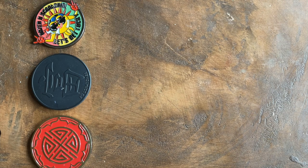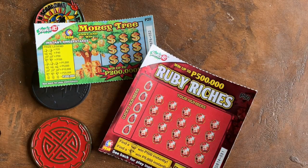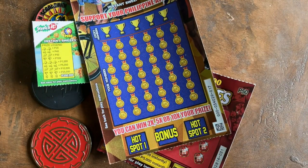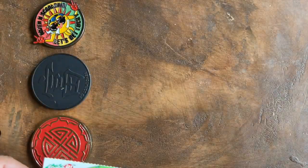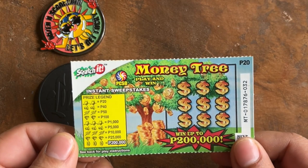So we're going to do this — let's choose what we're going to do today. We'll do a money tree, we'll do a ruby, and let's do a hundred peso gold. Okay, here we go, so three tickets. Start off with the money tree.